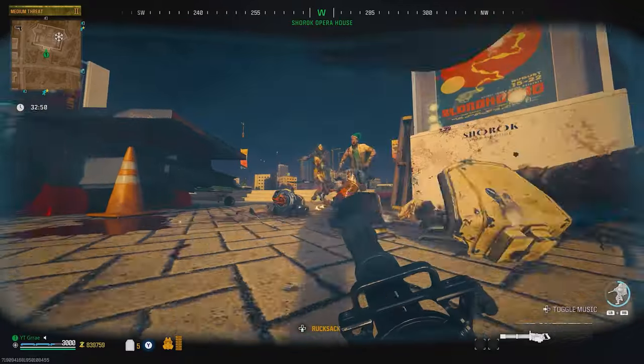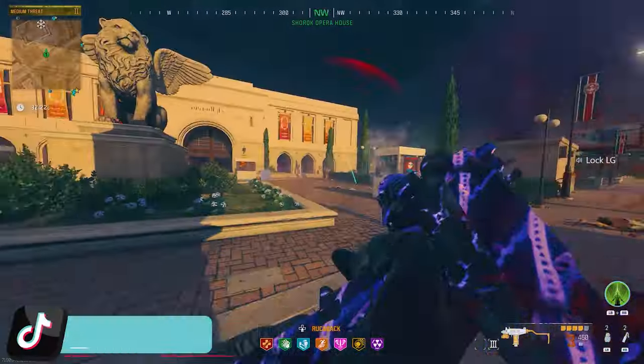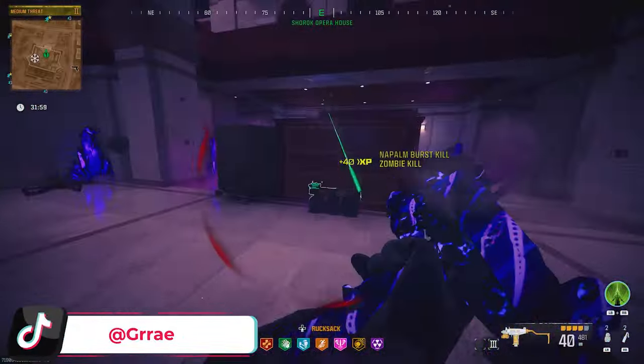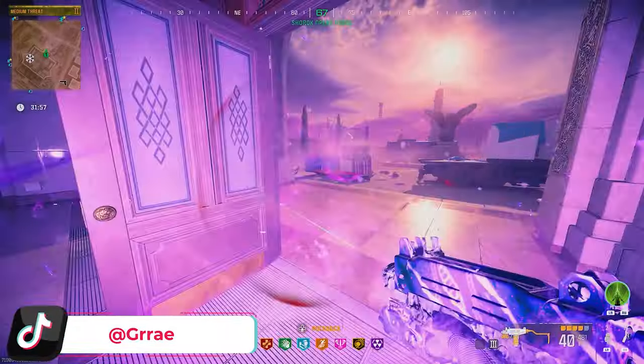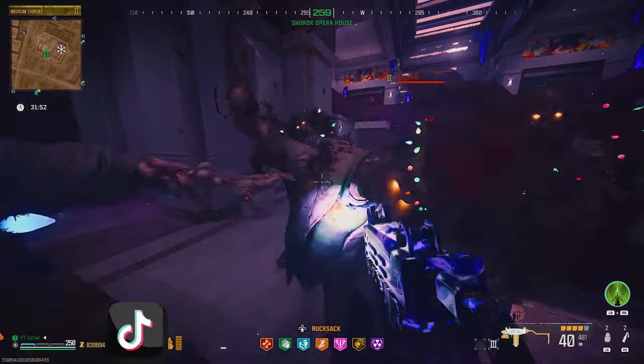If done correctly, you will now be sprinting on the floor. You are not in God Mode just yet, so you need to wait until the Juggernaut runs out and then simply press your Dolphin Dive button and you'll be able to stand up. Now, anytime you Dolphin Dive, you will be in a Melee God Mode, so you can go back into the building with your contract and you can now farm unlimited zombies for camos and rank up your weapons very easily.